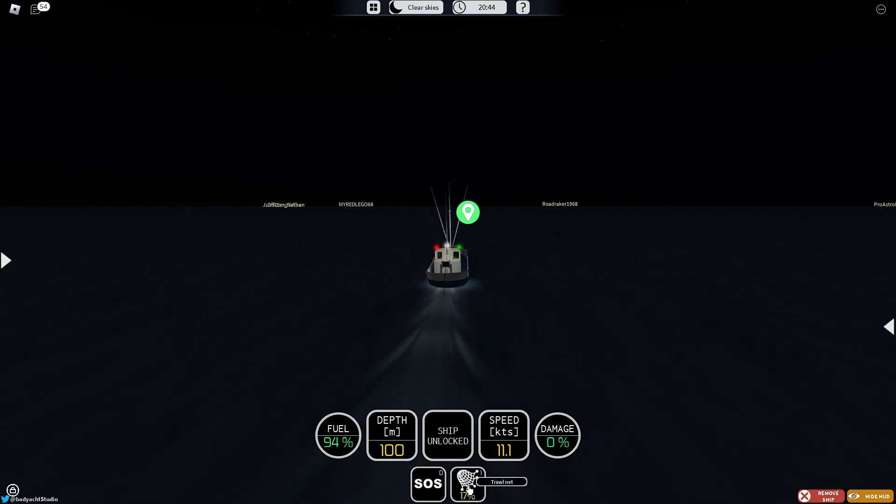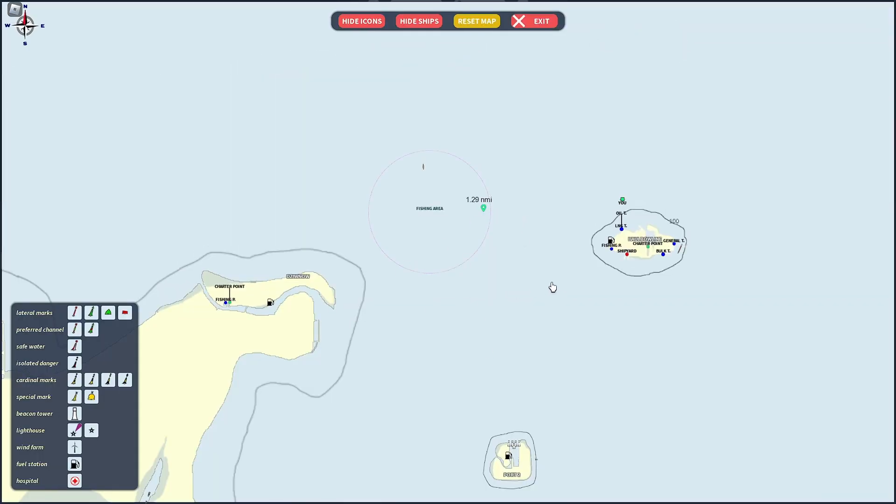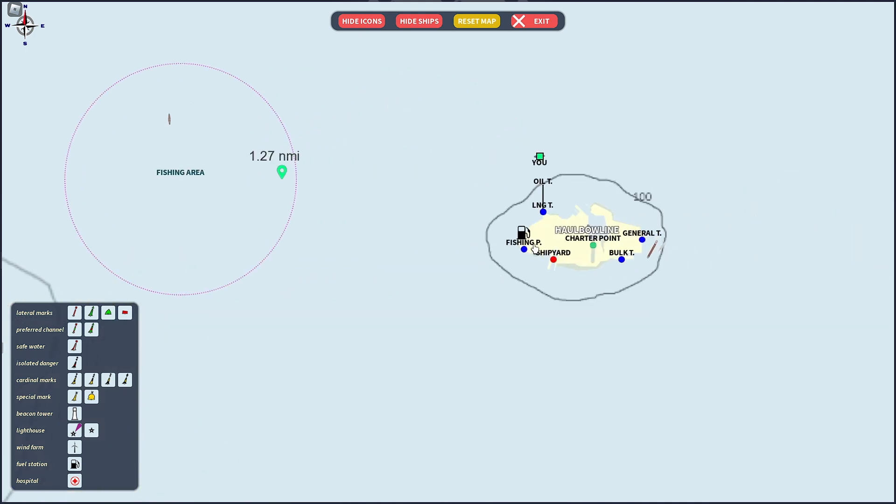Once the trawl net fills up to 100%, we'll retract our net and make our way to the fishing pier — that means port or pier. We'll head to the fishing pier and sell all of our fish.